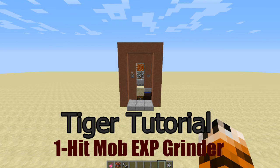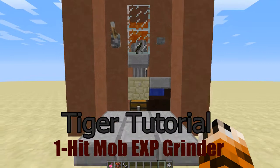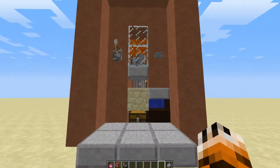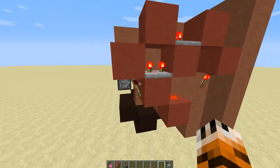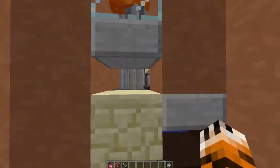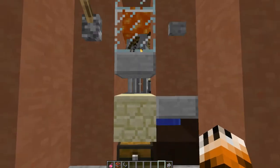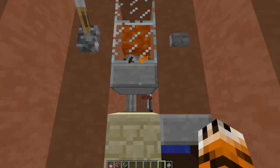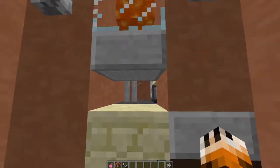Hello there fellows and welcome to another redstone tutorial with TigersRC. This time we'll be making a mob experience grinder that is extremely compact and resource light, that allows you to kill the mobs in a variety of ways so that you can get their experience. It positions them directly beneath the block of lava so that any one hit will be enough to kill them.